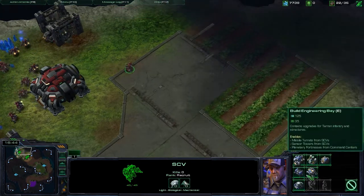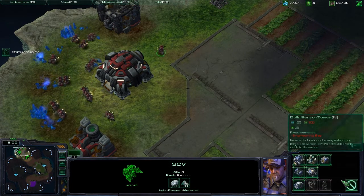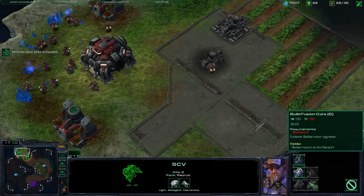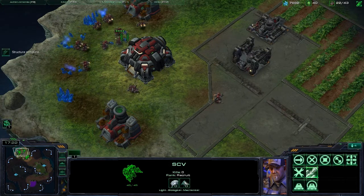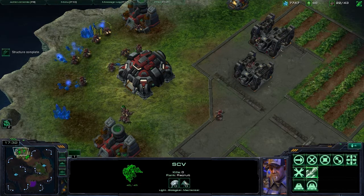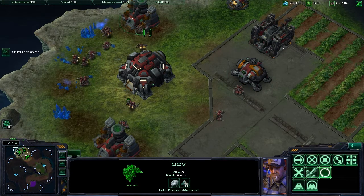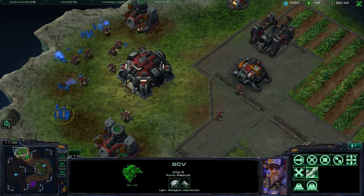Let's go build some supply depots over here. I'm going to take some SCVs from gathering minerals and tell them to gather gas. The max number of units that can gather each node of minerals and each Vespene geyser at a time is three, so you don't want any more than three. Usually you don't want any less than three on each either, because you're going to be gathering as many minerals and gas as possible if you have the max number of units on a mineral node or a geyser.